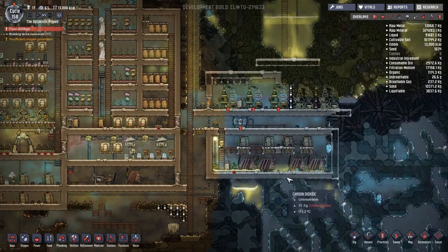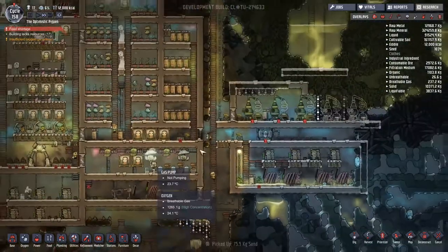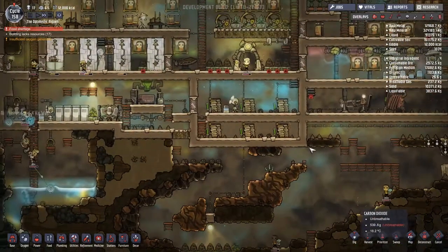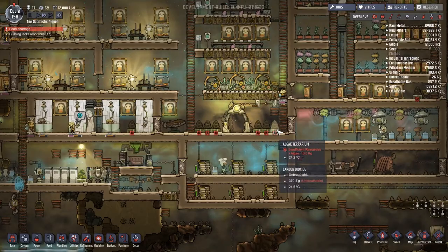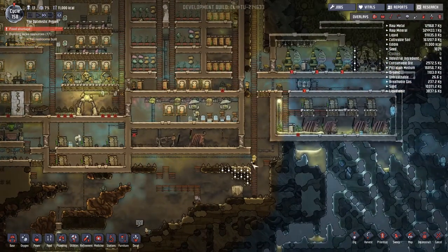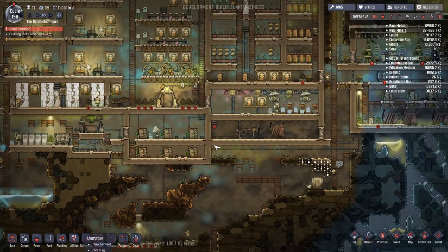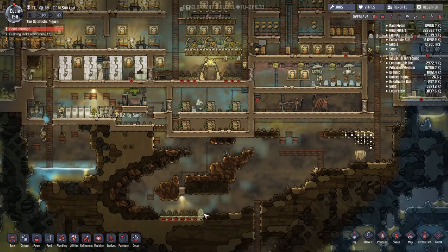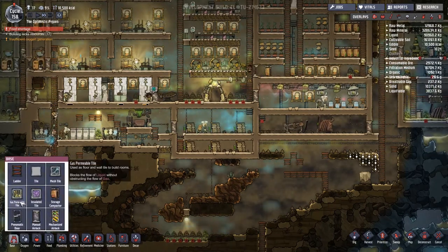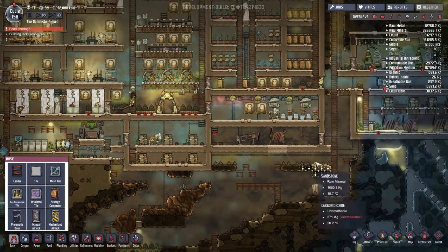I like that they're going for the algae terrariums, though there's not enough algae on the go yet. I thought I put a gas permeable tile in here — I might just do that again because you can see this is already over pressure, and this is our outlet for the carbon dioxide. We've got a terrarium colony pack down the bottom there. So let's try a gas permeable tile on super high priority, just because we're building.